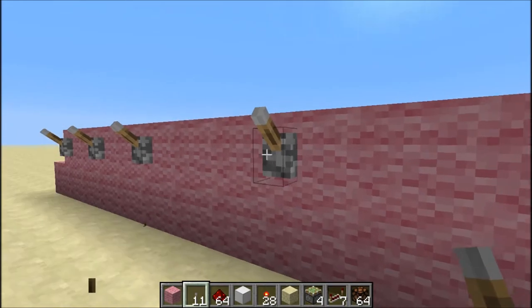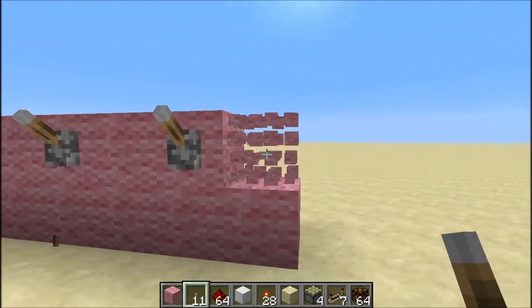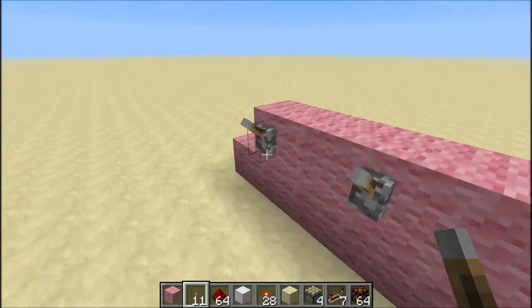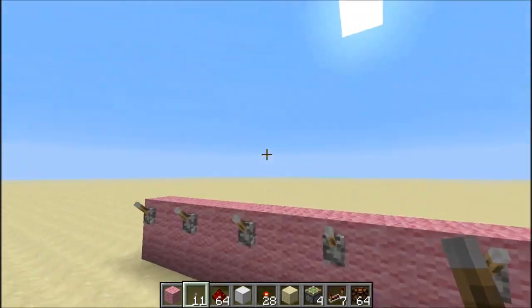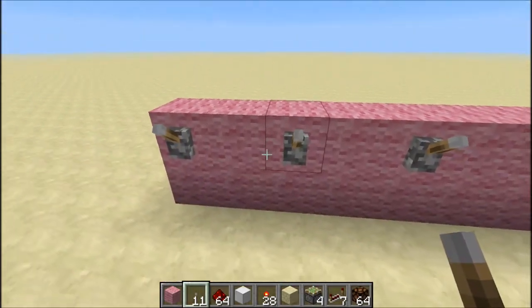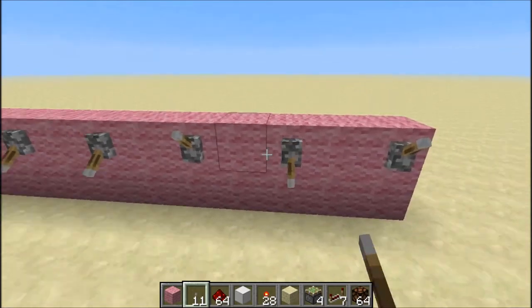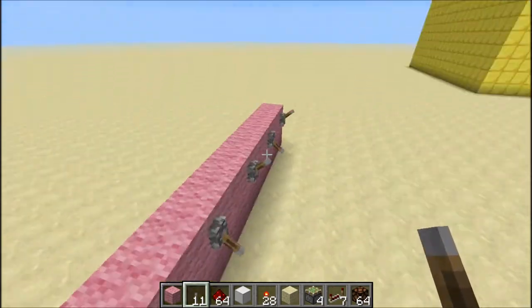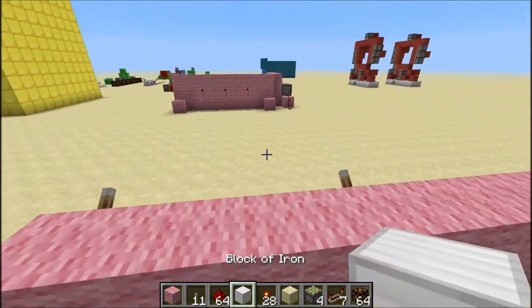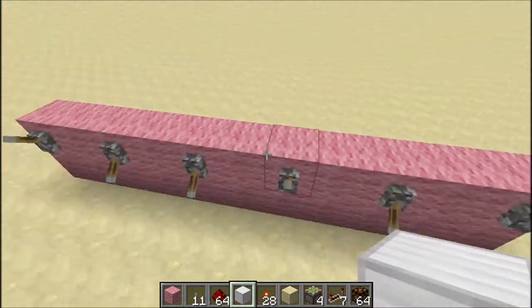I'm going to have six levers. My combination — I want it to be these three: that, that, and that. So the ones that I want to be flipped — the ones that are down — I'm going to put a torch behind them.